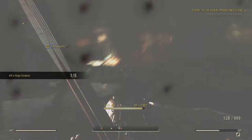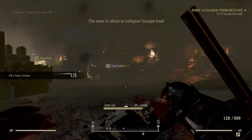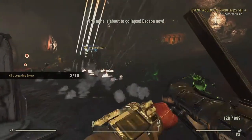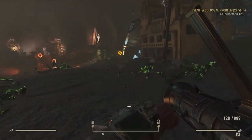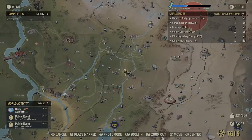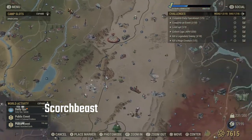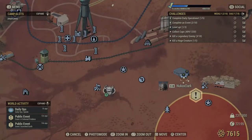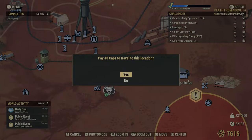The easiest way to get a Scorch Beast kill is by doing the Scorched Earth public quest, also activated by a nuclear strike at the Fissure Site Prime. This is a really good quest for huge creatures — not only can you get the Scorch Beast by killing the Queen or other Scorched Beasts, but I have seen Scorched versions of Deathclaws, Megasloths, and Mirelurk Queens.